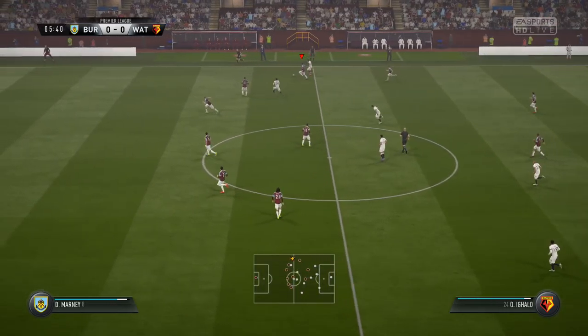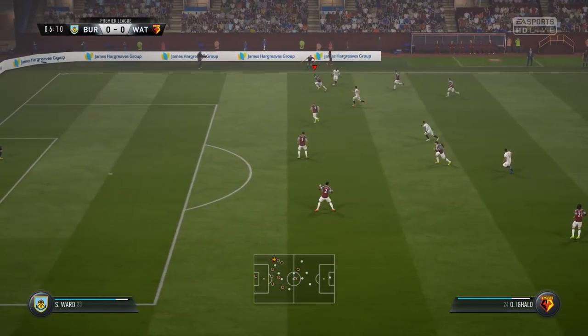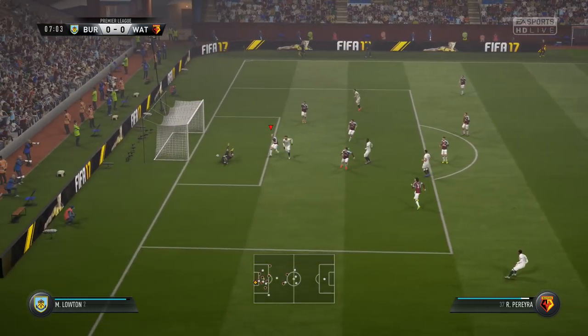Here's Watford, and this is how they're going to line up. Miguel Ancal Britos plays with Yunis Kabul in central defence. Etienne Capoue starts, a midfielder in very good form. And it's rounded off the team with these two strikers.